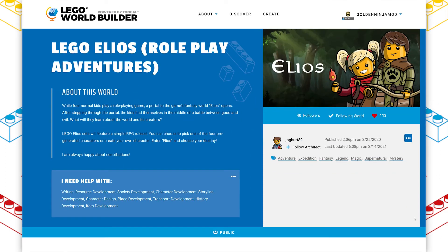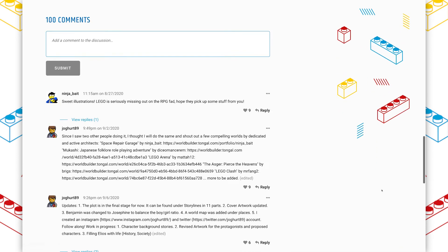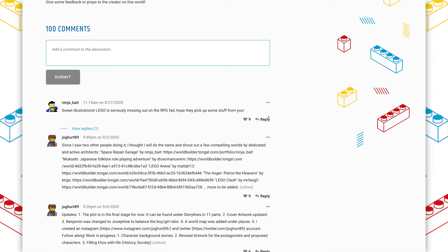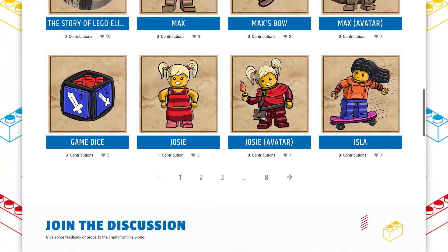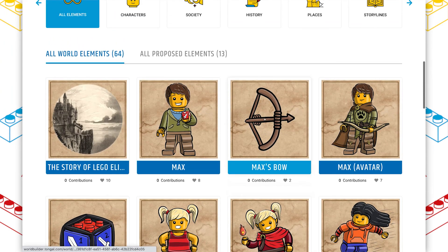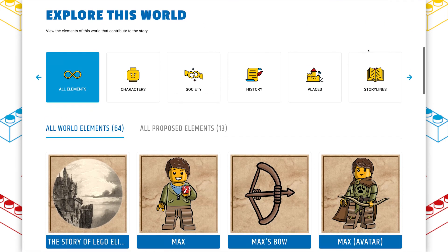I think LEGO Elios is doing great. You can see it was published the day that World Builder launched, and I really hope more people continue to contribute. There are 100 comments and great things happening to this world. Honestly, I am so happy to see the amount of community involvement on this one project, because it really seems like people are loving this idea. This is what you want to see from World Builder — this whole community springing up around an idea — and this is one of the best examples I've seen of it so far.